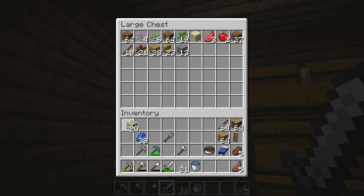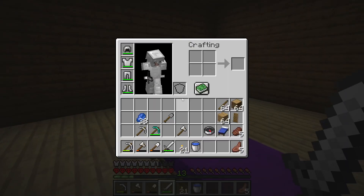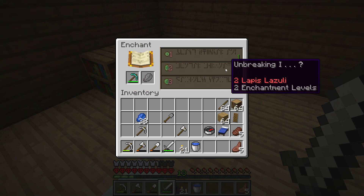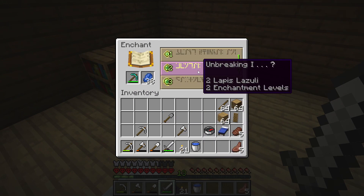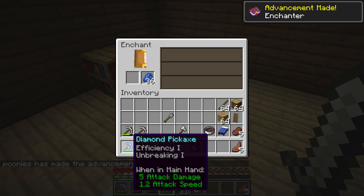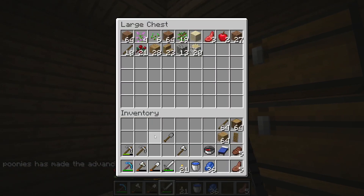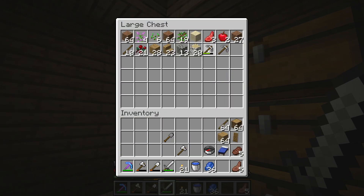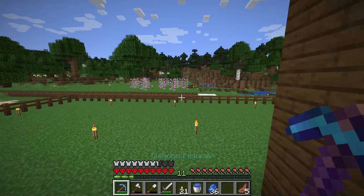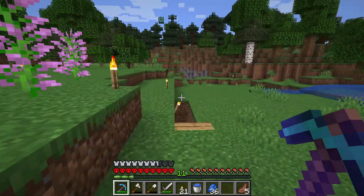I did manage to find some lapis lazuli in my cave without much trouble, so I put a diamond pickaxe into my enchantment table along with lapis lazuli, and I got a diamond pickaxe with Efficiency 1 and Unbreaking 1. This will make my pickaxe last twice as long, so it's very nice to enchant Unbreaking just to make it last longer.